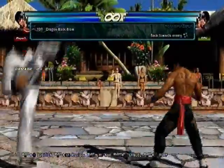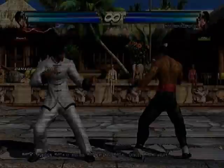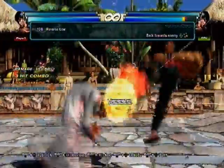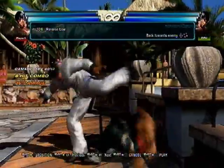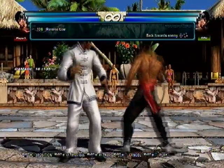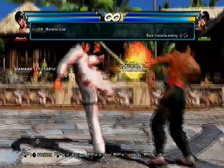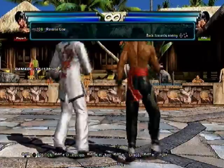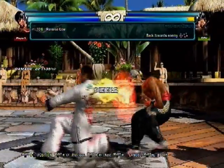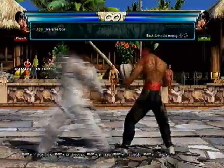Back-turn 4-3 is okay. If the first hit was a mid it would make it much better than back-turn 2 because it's safer — only negative 12, so a lot safer. Reverse Low — this is his launcher from back-turn — launch-punishable low launcher, like Feng's or Lili's back-turn low launcher. You want to try to land this if you can, to scare people with mids — because a lot of people know about this and will preemptively duck against down 3 or down 4.